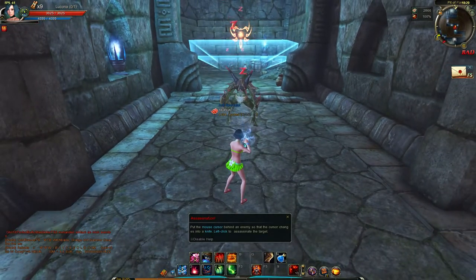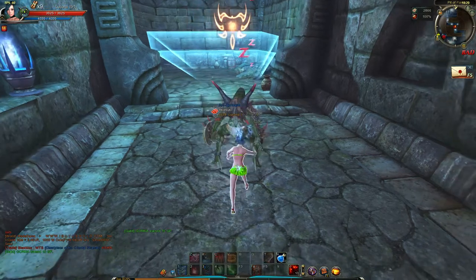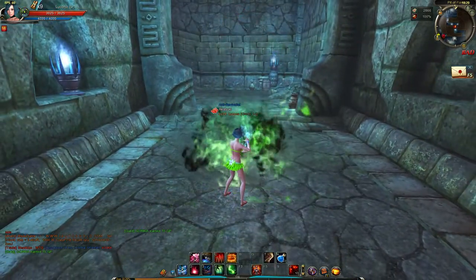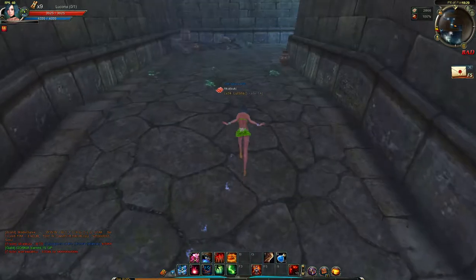This is the first enemy. Don't attack them with any skill or normal attack — whatever you do, don't use skills. Walk up behind them and you'll see a yellowish dagger icon appear. Once that sign appears, simply press left-click and you'll execute them without making a sound. This is the way you'll be disposing of enemies throughout this quest.